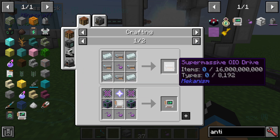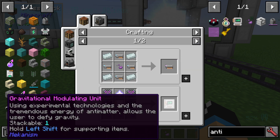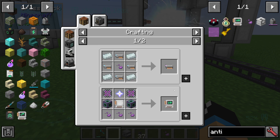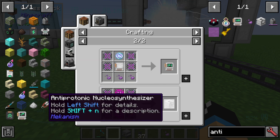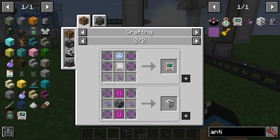We can get a supermassive QIO drive, we can get a gravitational modulating unit, we can get the teleportation unit, and we can get the anti-protonic nucleosynthesizer.